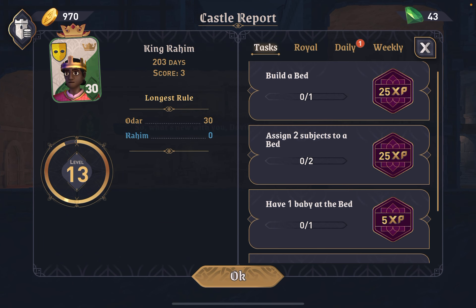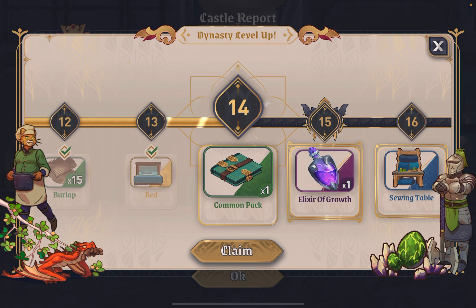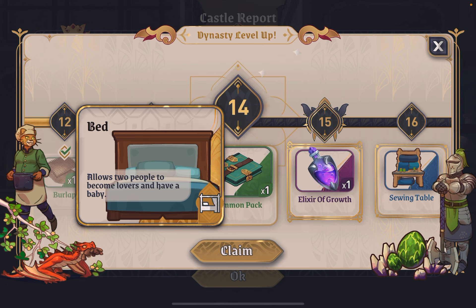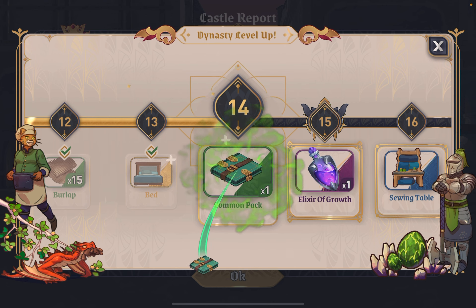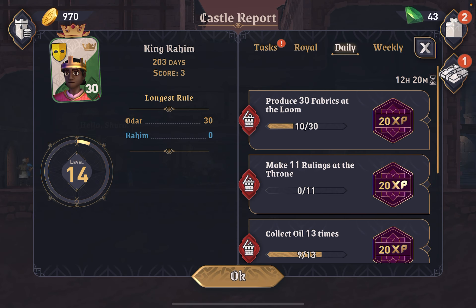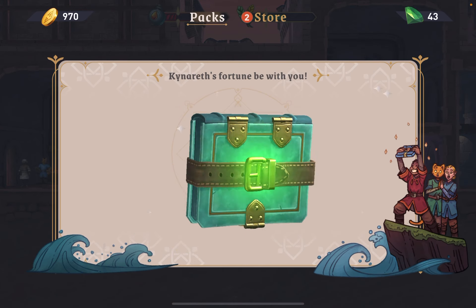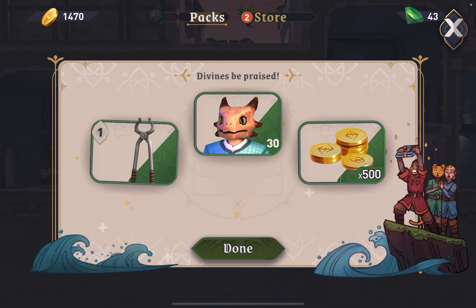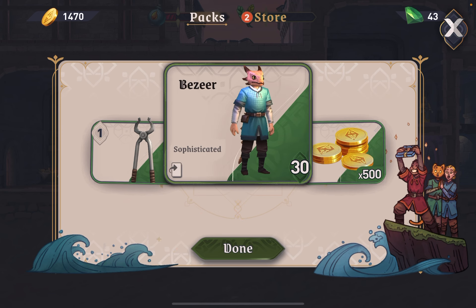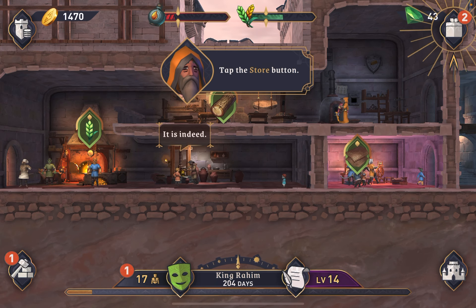So we now need to build a bed. I accidentally had the bed ready to unlock for this video and accidentally went ahead and claimed it before I started, so we actually have the bed unlocked at 13 already — it allows two people to become lovers and have a baby. Now we've got another level. We're going to claim our common pack and go ahead and open it because I can't let a pack sit here unopened. Got another person — Beezer, sophisticated — and some gold and some tongs.